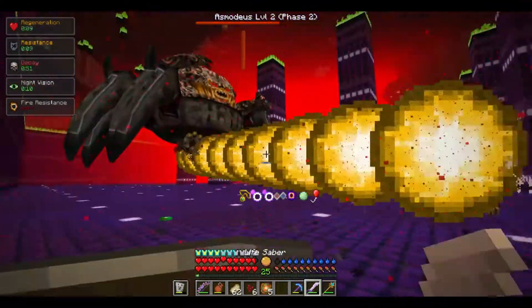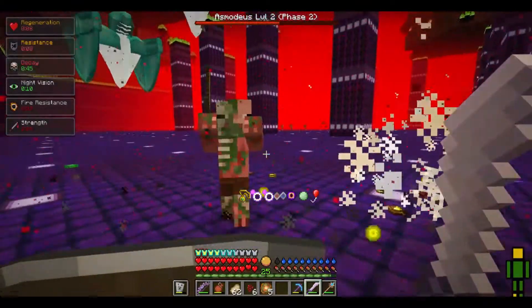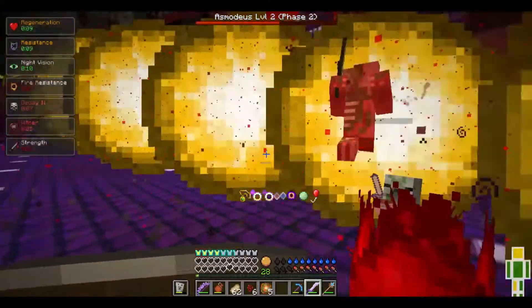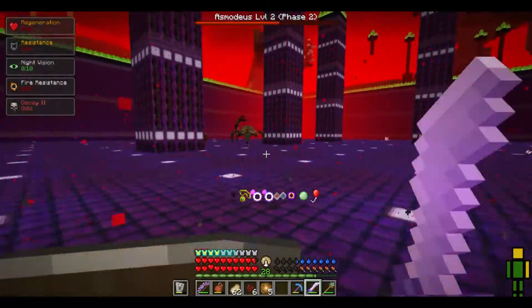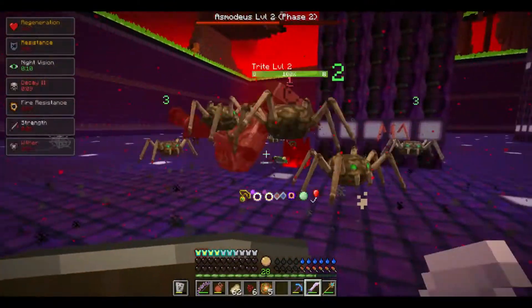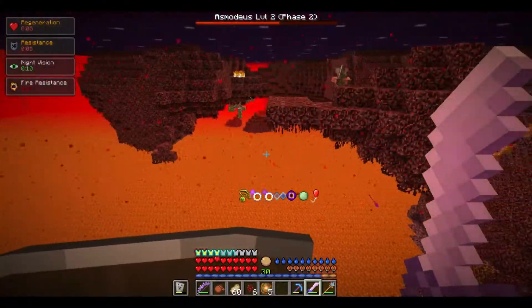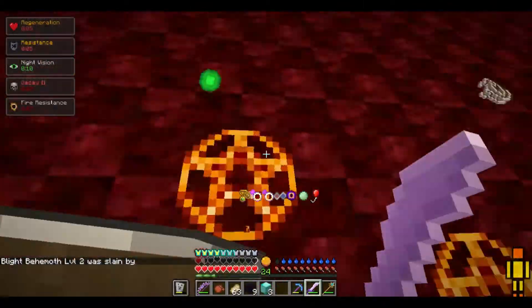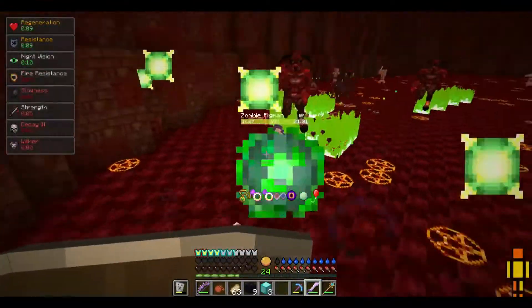Maybe summoned creatures can help — never mind, they're going after the pigmen instead of the boss. Something has to damage him. I did a quick google — apparently there are certain creatures that are supposed to be shielding him and those need to be killed. Those creatures are literally nowhere to be found — I think they may have disappeared, which means I might have to reset. That sucks.